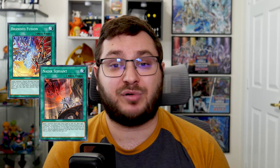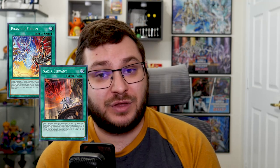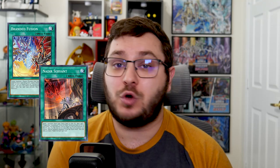Against specifically Branded, yes, Ash can be very impactful — but that's one deck out of the top five, and this is a very diverse format with many other decks you can expect at a regional or the North American WCQ. And even against Branded, with the Nadir Servant combo, Ashing Branded Fusion isn't as impactful as it once was — you're still going to get Gimmick Puppet Locked. So why not play something better suited to handle that, like a DD Crow to banish the Gimmick Puppet, a Ghost Bell to negate the Albion, or Forbidden Droplet? There are just so many better cards than Ash Blossom against this deck specifically.